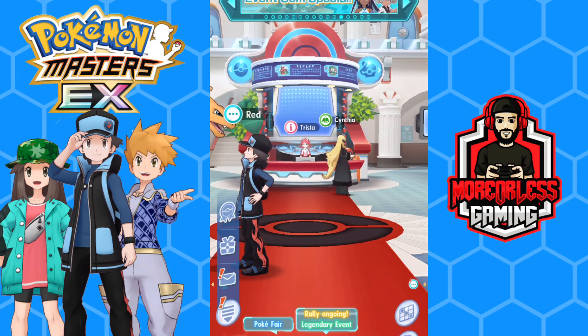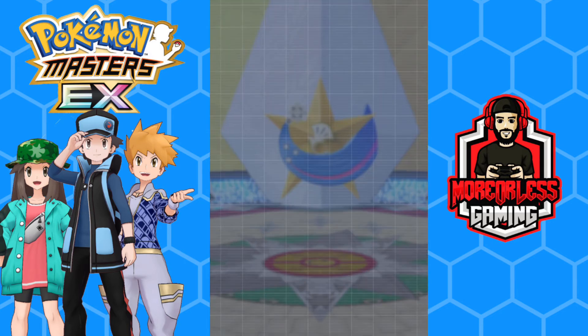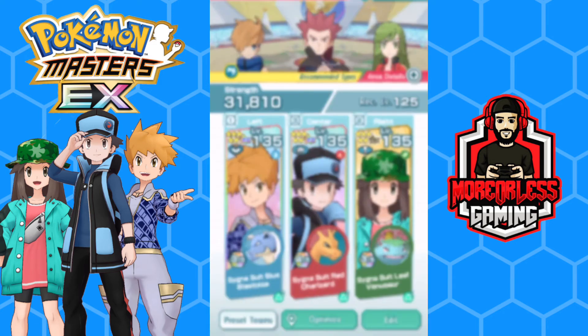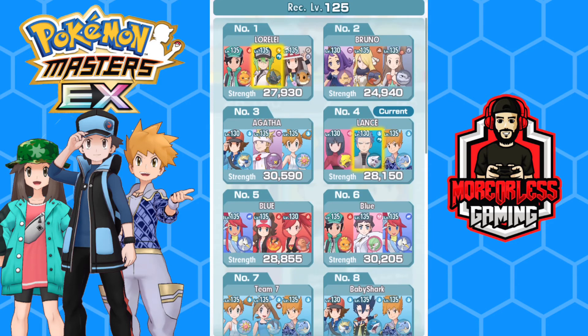Setting the Kanto Trio aside, here are some basic tips about team building. First: play to your team's strengths. If you have a special striker as your main damage dealer, you want to boost up their special attack. Likewise, for any team with a striker you always want to aim to max out their critical hit rate — that's three levels — so they have a 100% chance to land critical hits.